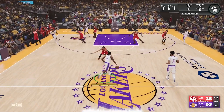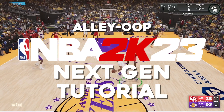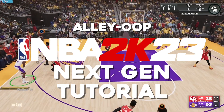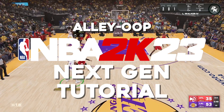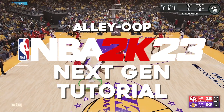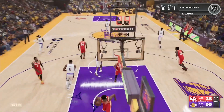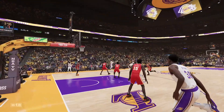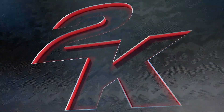Hey there everybody, how's it going? It's Agent Nemitz. Welcome back today to another tutorial video. I'm going to be showing you how to throw an alley-oop — the most fun thing to do in NBA 2K23. Really, in any 2K, it's so much fun to be throwing lobs out here.